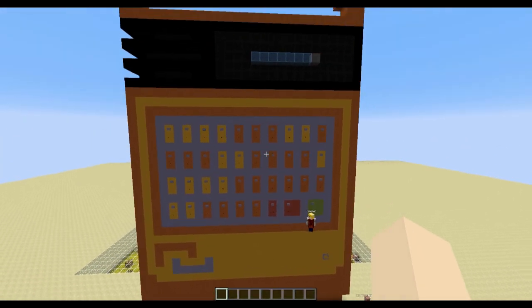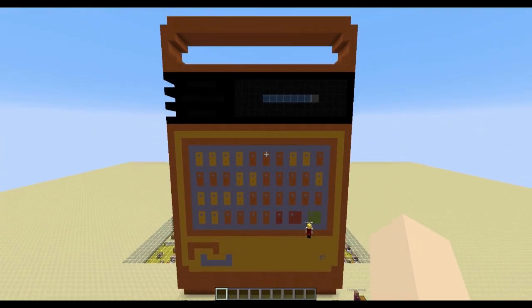A Speak and Spell is an early 80s childhood toy, and basically what you do is you press the letters that make up phonetic sounds, and the Speak and Spell will spell something for you.